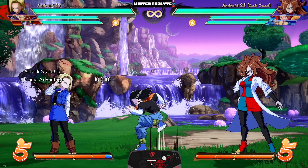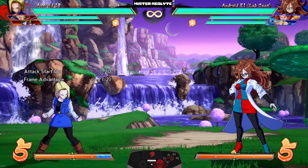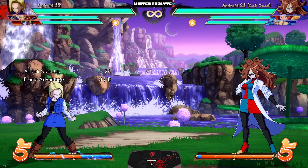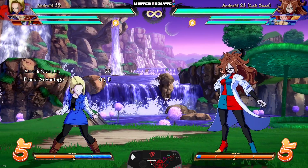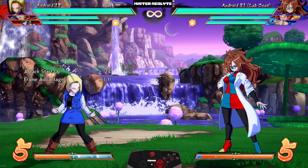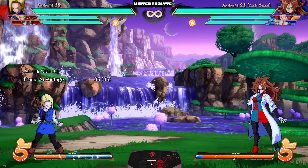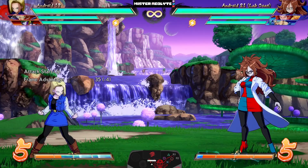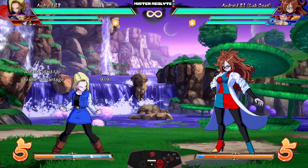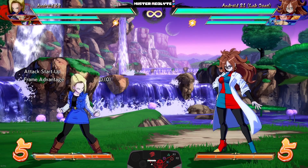Vice versa, you can do the knee in the air. Crazily enough this is also true for the medium — you can get the air 17 while on the ground and the ground version while in the air. Absolutely crazy — plus 35 by the way. Needless to say, 18 is far and away one of the strongest characters in the game, and with these new tools there's no telling what she'll be capable of.